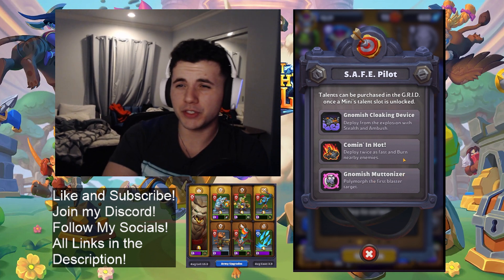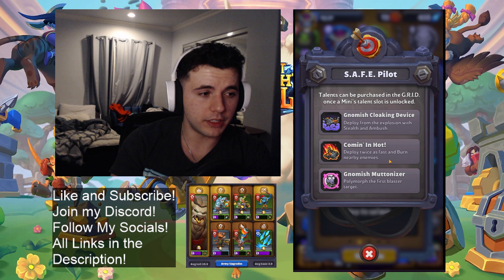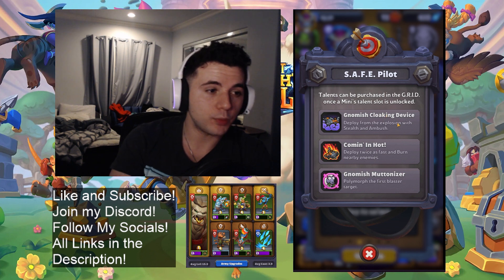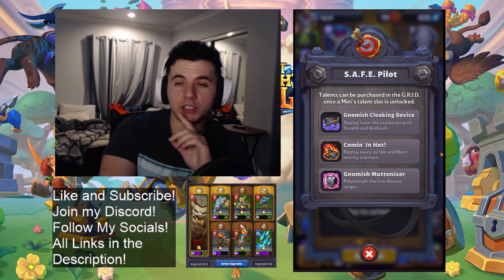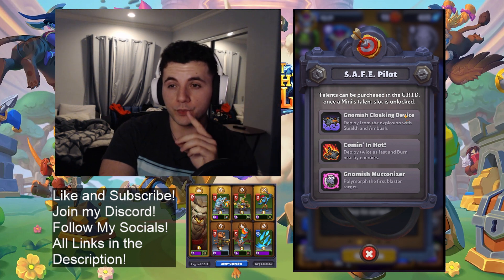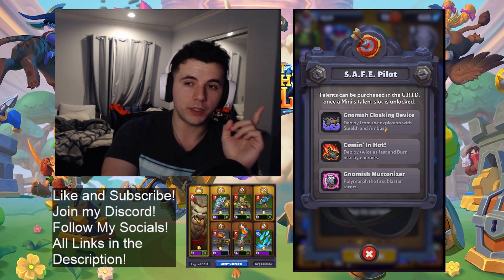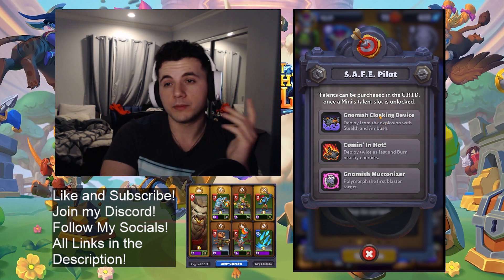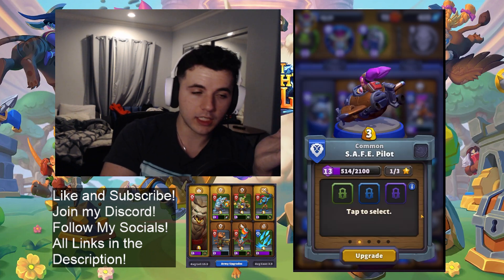You drop this on almost any ranged DPS except like Huntress and she will just kill it on the fall. Her talents: the first one is worthless. Coming in Hot makes her range form not as useful but a very solid blast if you want to control the board. Her best one by far is Gnomish Cloaking Device — deployed from an explosion she's stealthed with ambush. When she drops on a Necromancer which we're running, she doesn't have enough damage to kill him with the blast itself, but with Gnomish Cloaking Device she'll be invisible so the Necromancer won't turn and kill her. She'll target him immediately, shoot him, deal extra ambush damage, and win the trade.